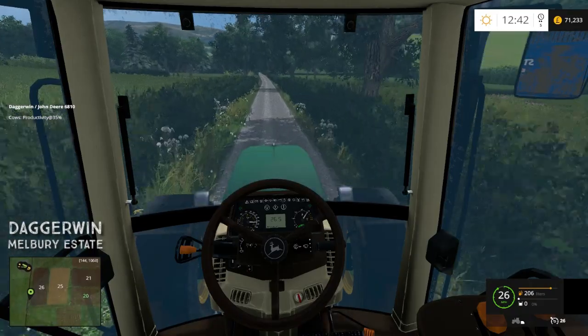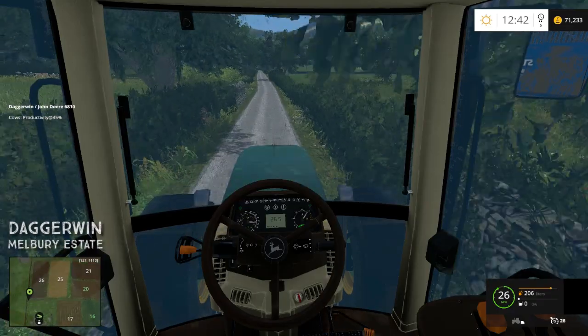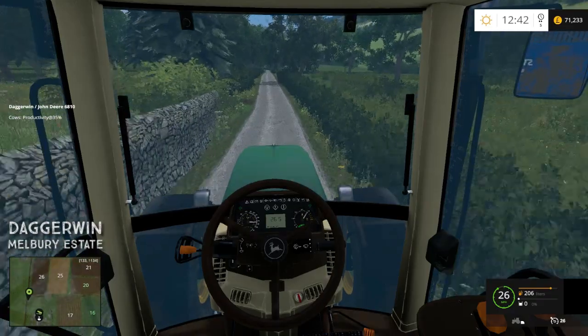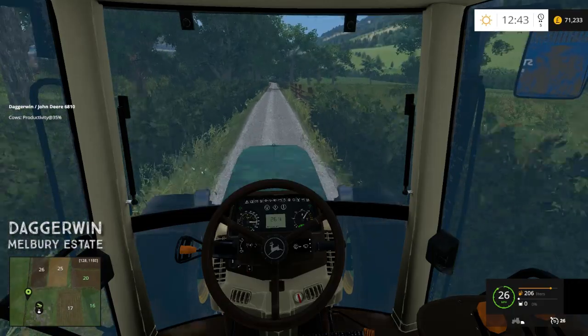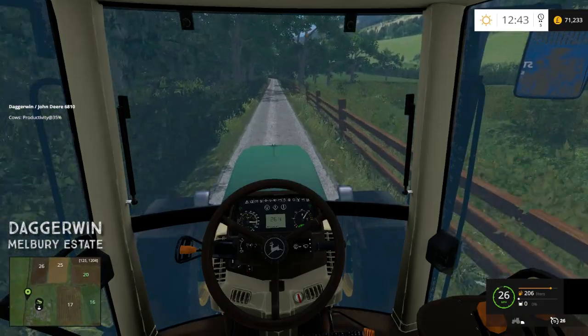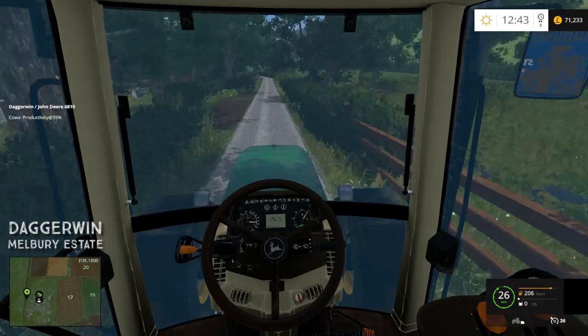Really all we have to do is drive to our field, which is quite a long way — that is one of the problems. However, we're not going back to that tipping point where we've just been, because it's obviously a very long way from the field. There is a silage pit, as someone has quite rightly said, down with the sheep. So we'll go over there next time.